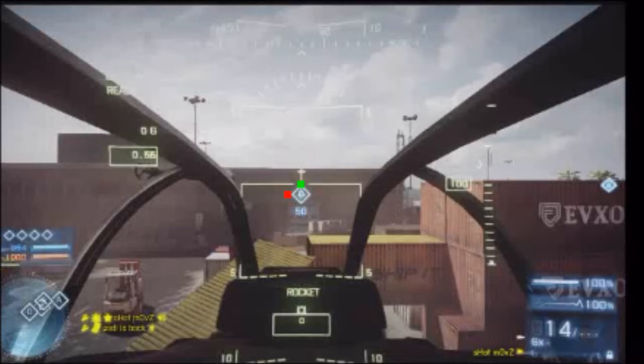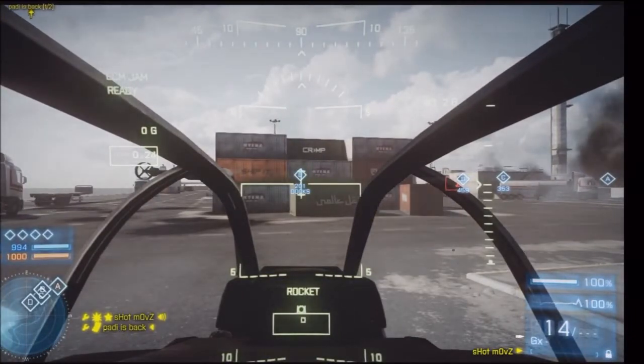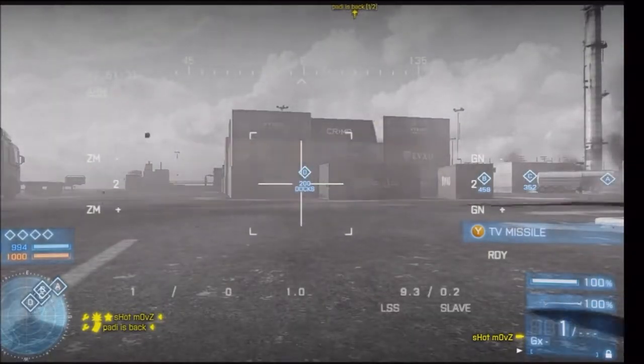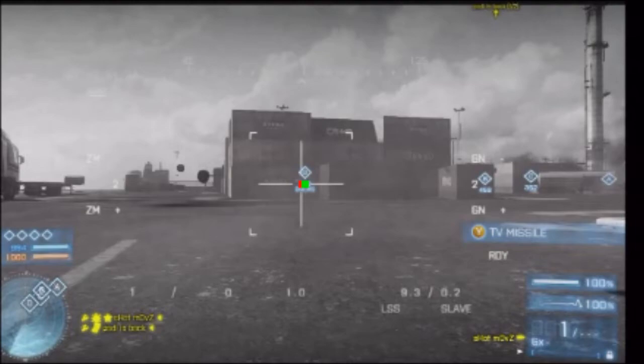As you see, the TV missile crosshair is a little bit off to the left and down — like half an object — at 50 meters. Now on 200 meters, it's not as great an offset: just a little bit to the left and a little bit down.